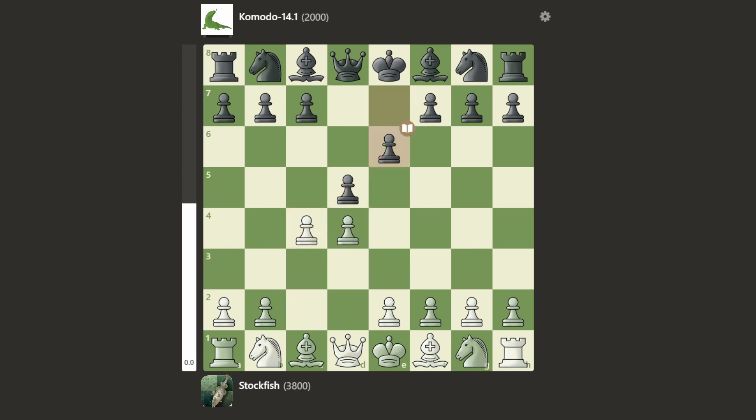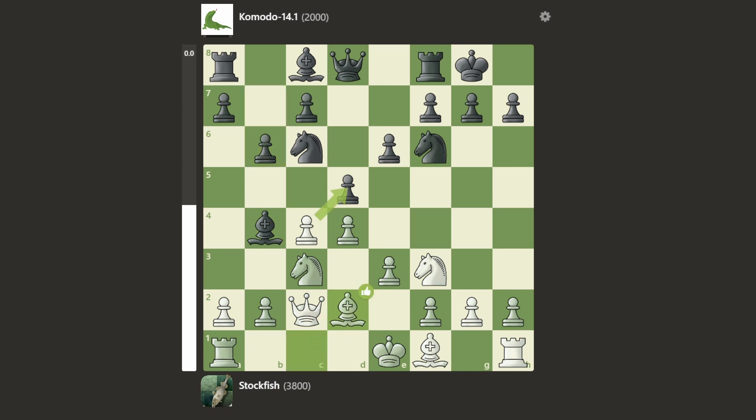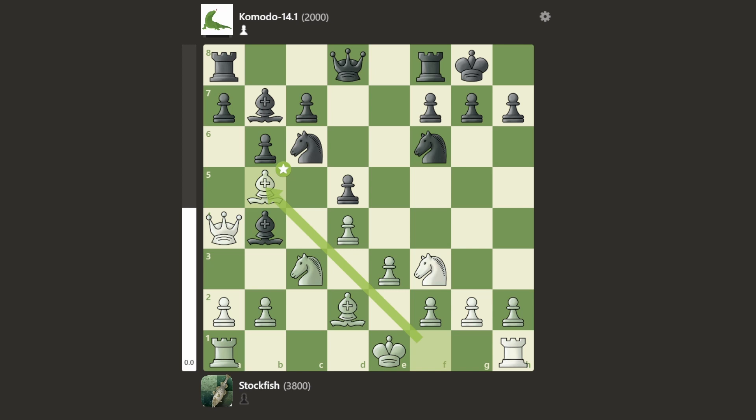There were pretty much no mistakes and there were two brilliant moves from both sides, so I'm pretty excited to look through this. Let's get into it. White starts with d4, d5, c4, e6 — so there's a Queen's Gambit Declined played, which is a very solid opening at the top levels. Knight c3, knight f6, knight f3, bishop b4, queen a4 check, and knight c6.